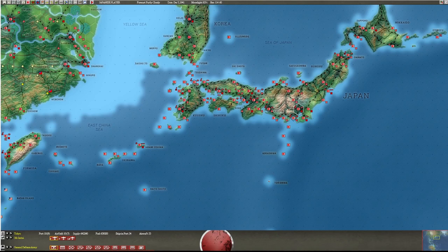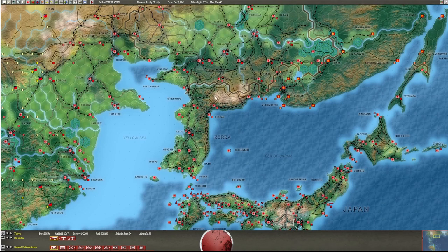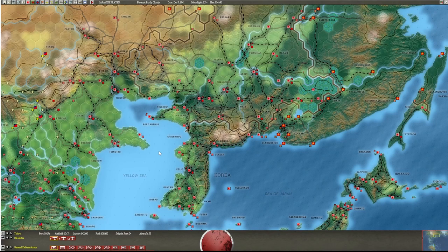Welcome back to 'So You Want to Play Japan' - How to Play Japan in Admiral's Edition. We're still on episode four; technically this is going to be part five or six. We are going to cover Korea, Manchuria, the Soviet garrison, and the Soviets.